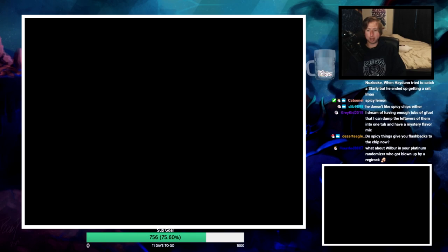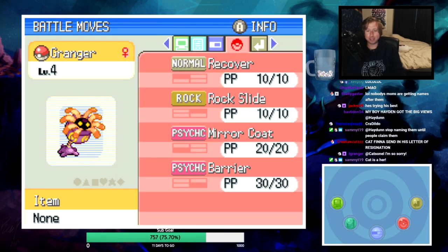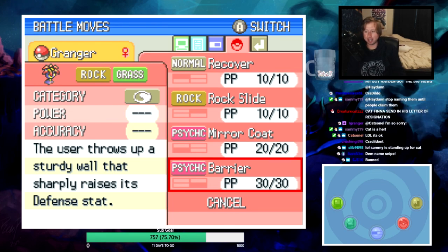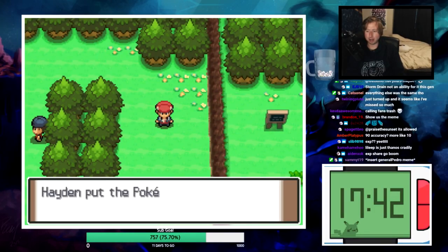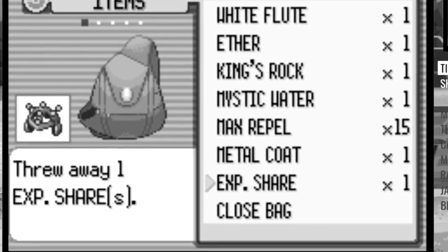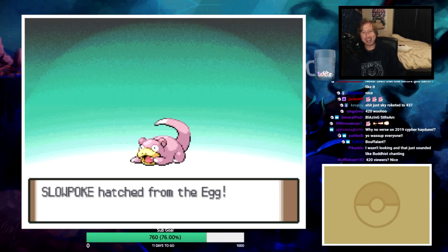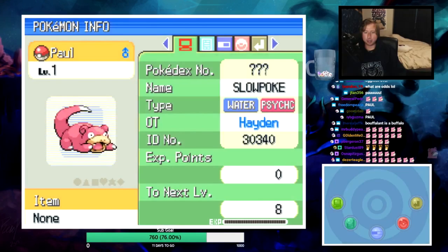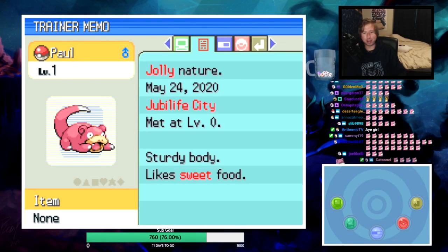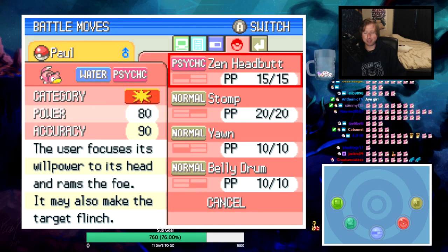Whatever this thing hatches into - it's a Lileep! Calm nature, Suction Cups ability, with Recover, Rock Slide, Mirror Coat, and Barrier. Honestly not bad. Exp Share on. We put Psyduck to sleep - easiest catch of my life. This egg has a shiny Slowpoke! Ladies and gentlemen, we've done it. Jolly nature, Own Tempo ability, with Headbutt, Stomp, Yawn, and Belly Drum. Belly Drum and Zen Headbutt - about to whip some ass!